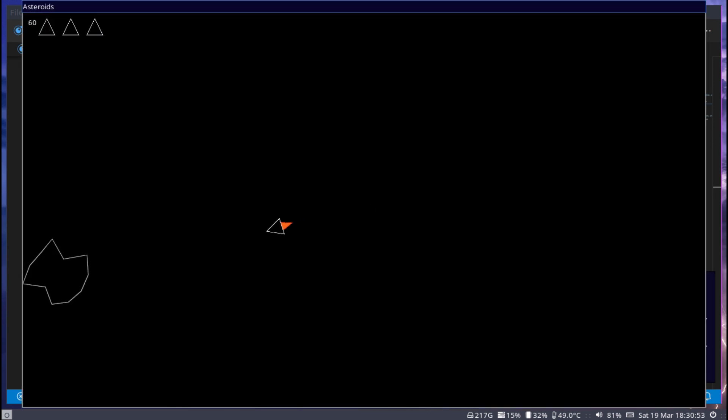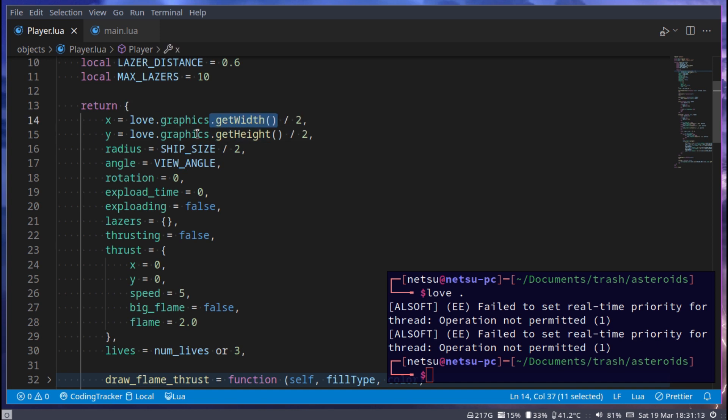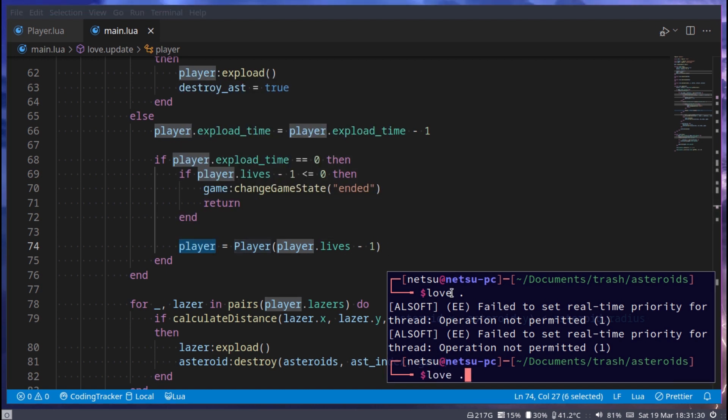Let's run this and see what happens when we hit an asteroid. We lose a life and start back at the center screen. The reason we start back at the center is because we create a new player and by default the player is placed at the center — that's what we hard-coded. We lose another life, hit another asteroid, and there we go — the game changes to ended state.